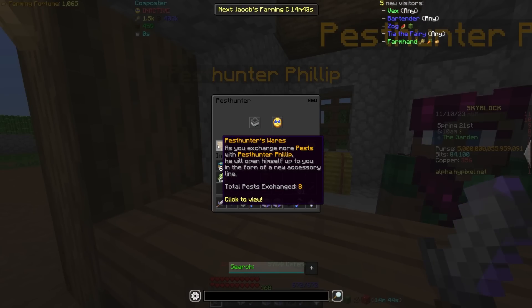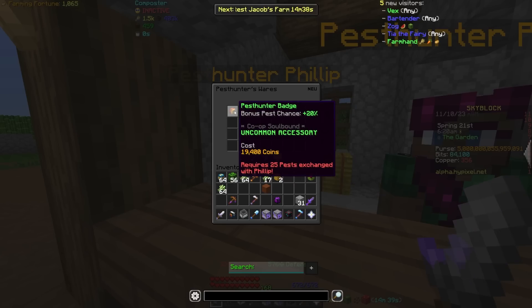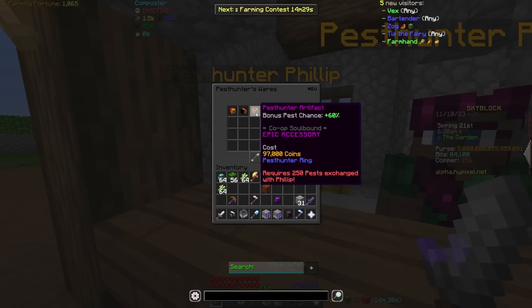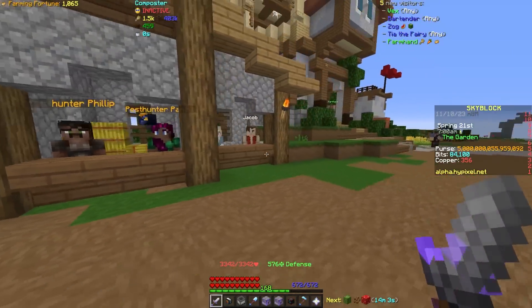First, for people who actually wanted to grind pests and get them a little bit faster, there's a new talisman in the Pest Hunter Philip menu that's going to give you bonus pest chance. It requires an amount of pests exchanged with Philip — very low coin cost — and you're going to need 25, 100, and 250 pests for each tier. The max one gives you 60% bonus pest chance, which works like fortune, spawning more pests whenever a pest would spawn on that five-minute timer — probably at least three pests, maybe four.